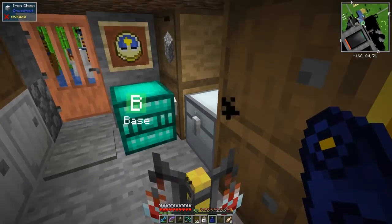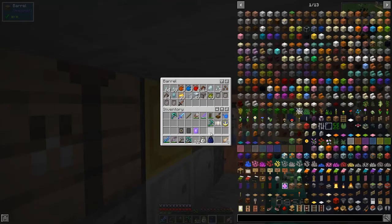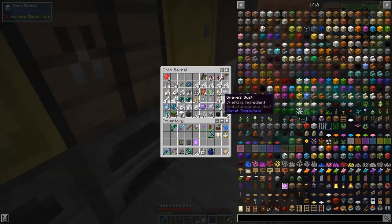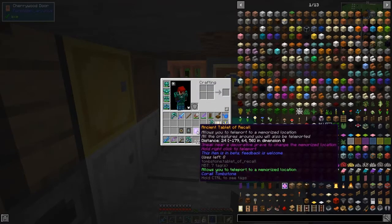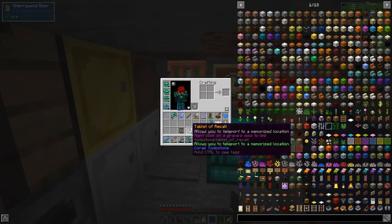I sometimes have difficulty remembering which chest it was in. We've got one piece — just enough. So we should be able to make this tablet. This Tablet of Recall is slightly different — you can tell by the little tick on top here. This one allows you to teleport to a memorized location; all the creatures around you will also be teleported. The other one doesn't have that.